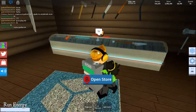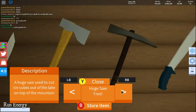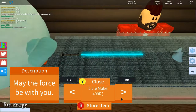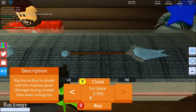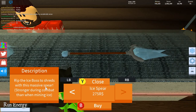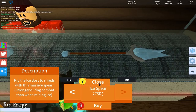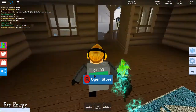Here in Tim's Tools is the new ice spear. Rip the ice bosses to shreds with this massive spear — it's stronger during combat than when mining ice. I'm not going to buy it just yet.